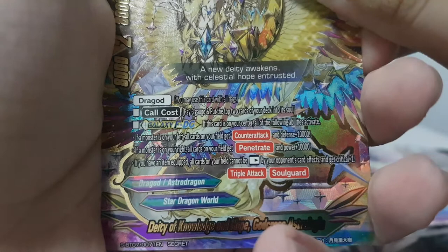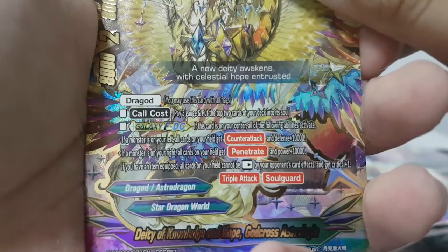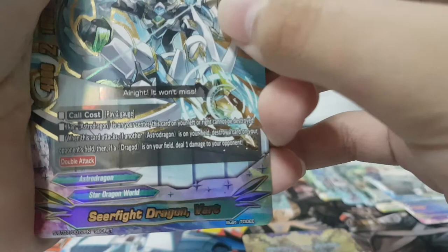Stats: 8-to-8, size 2 monster — Drag God. I can use this with all flags. Pay three gauge, get two soul. If this is on the center all abilities activate. If I have a card on the left, all my cards get Counter Attack and Defense +10k. If there's a monster on the right, all my cards get Penetrate and Power +10k. If I have an item, all my cards cannot be rested by opponent's card effects and gain Critical +1. This card has Triple Attack. Good card if you're using Astro Dragons, but I don't — lol.